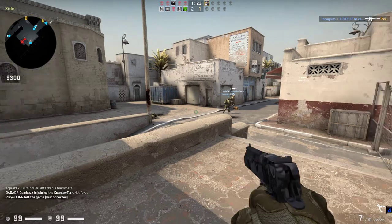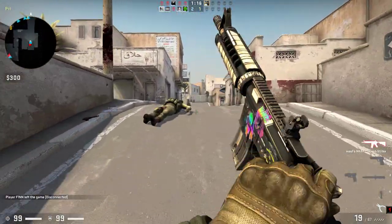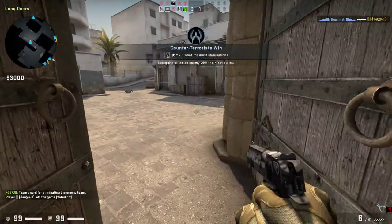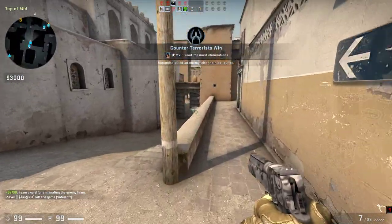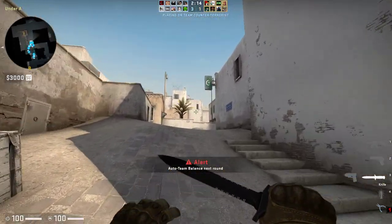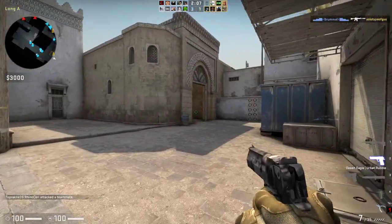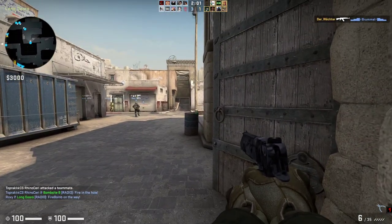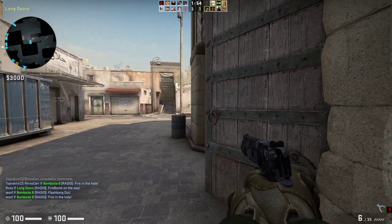Like I said, I'm not the best player with this gun, but you can pop shots in places where you think somebody might be. Another thing you can do is camp spots where terrorists are rushing. For instance, you can go to mid doors or long doors, take a position, and just wait there.